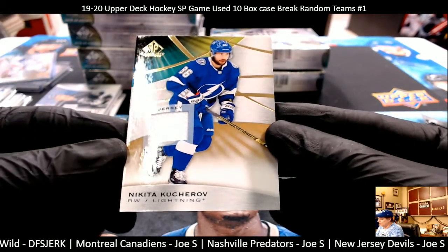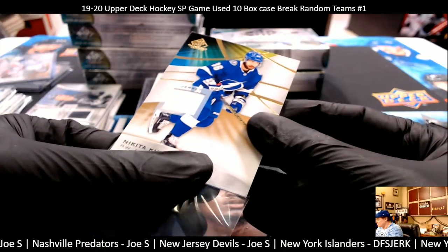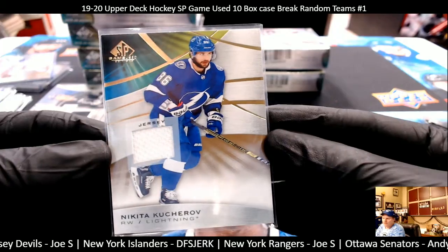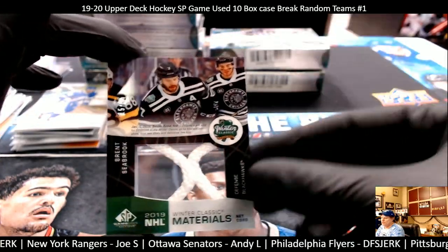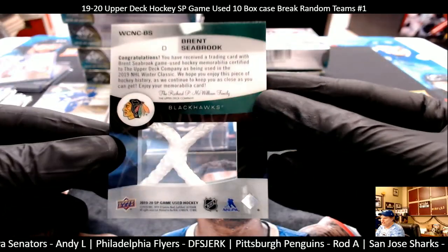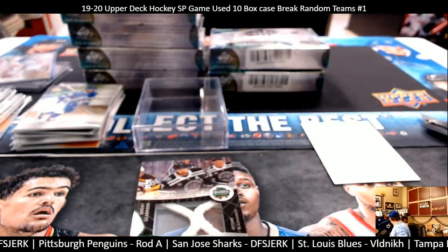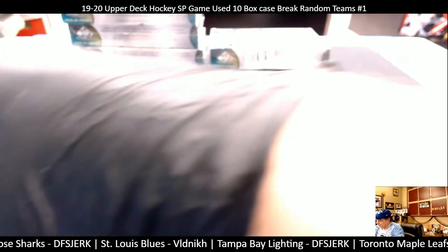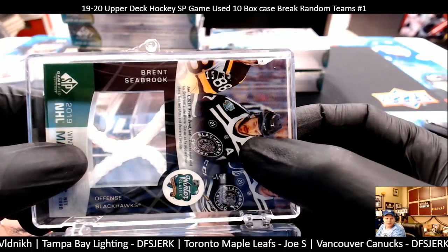Next card is Nikita Kucherov — Tampa Bay Lightning, DFS. And this big old patch — I know I don't have a top loader for it — is a Net Cord Materials Winter Classic SP Game Used, Brent Seabrook, Chicago Blackhawks. 15 out of 35! Look at that big old piece of net cord — that is just sick. Congratulations DFS jerk, that's an awesome hit.